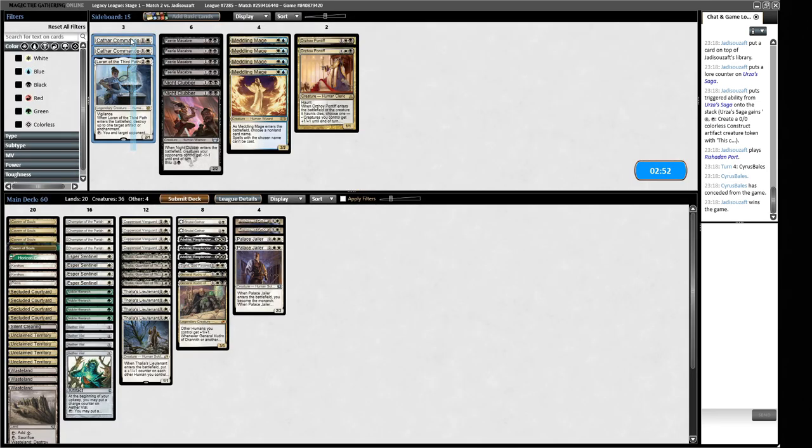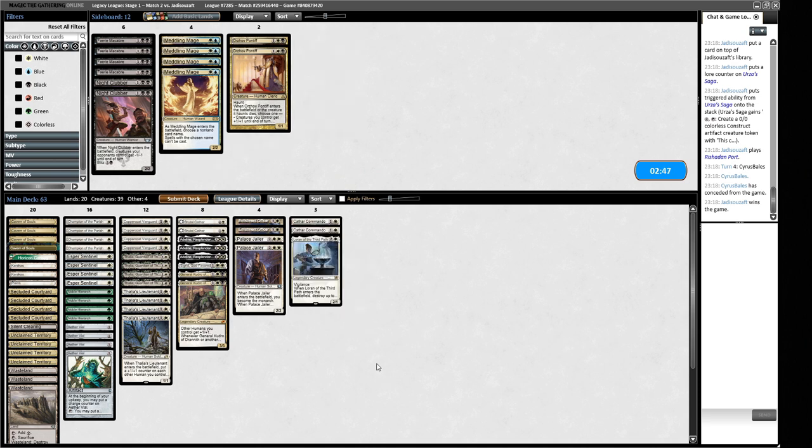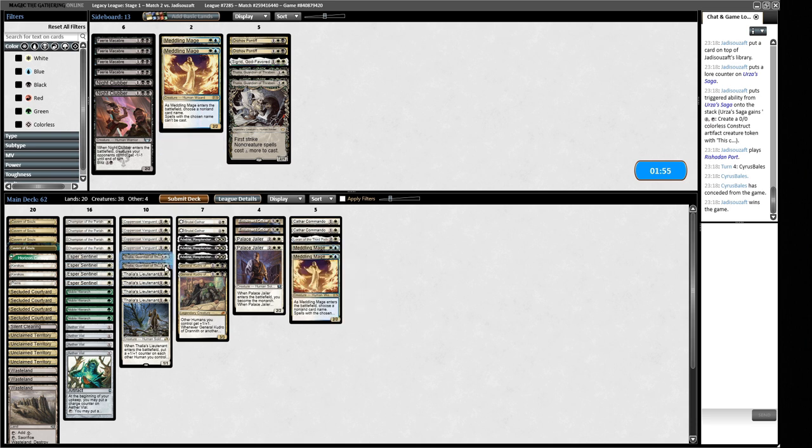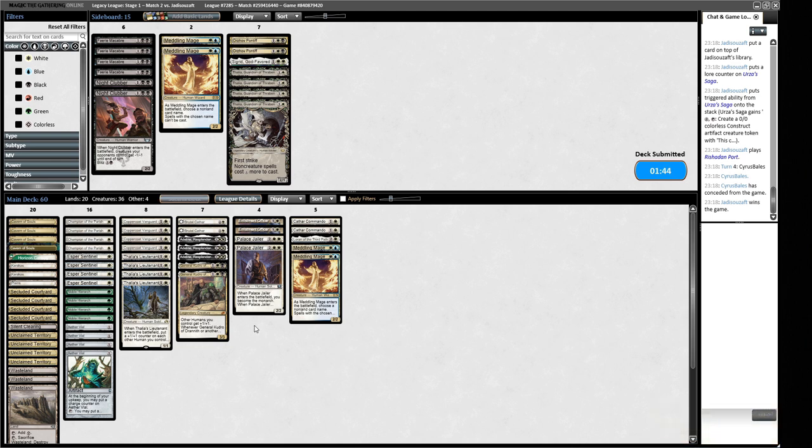We're facing a Lands-type deck. We want some disruption for Urza's Saga. Cathar Commando is probably all we need. Palace Jailer could be quite good here. We can trim Sigrid. Thalia isn't that great against Lands — they can just ignore it and play Lands anyway, so we'll trim the Thalias for Cathar Commandos. We could play Meddling Mages naming Crop Rotation. Loran can keep looping with Karakas to prevent Urza's Saga from enveloping us, but I'm not feeling confident about this matchup.